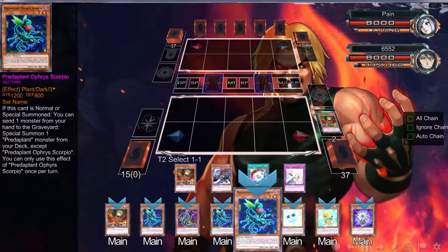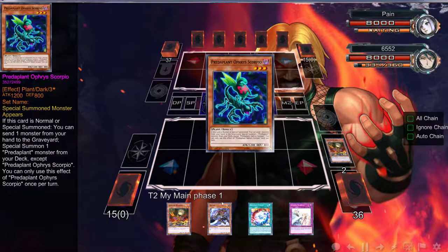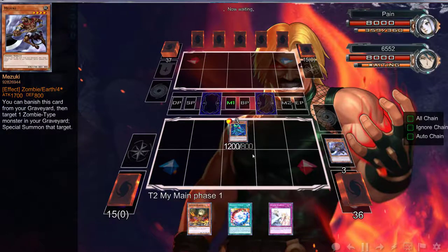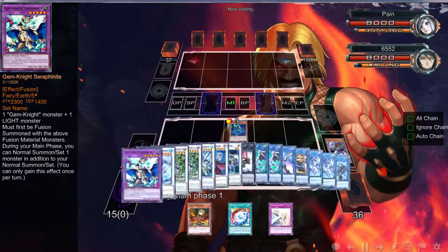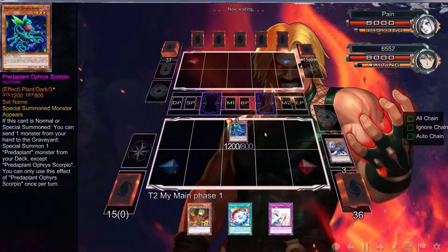We're about to do some plays right here! We're going to use the Scorpio to ditch the Mizuki. Don't do it — don't Ash Blossom my Cobra, don't Ash Blossom this, young man — please.